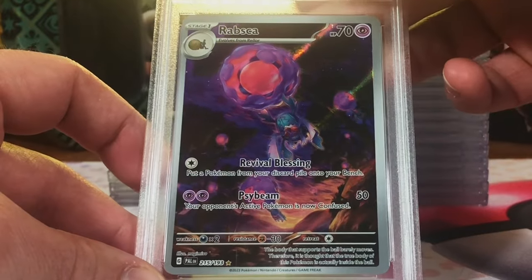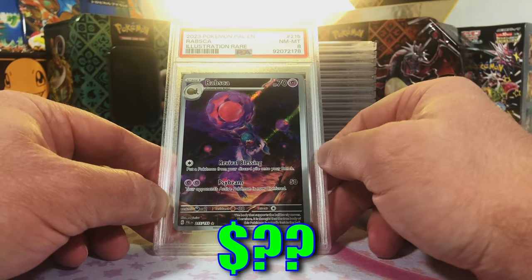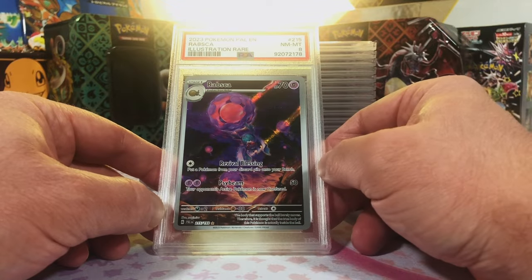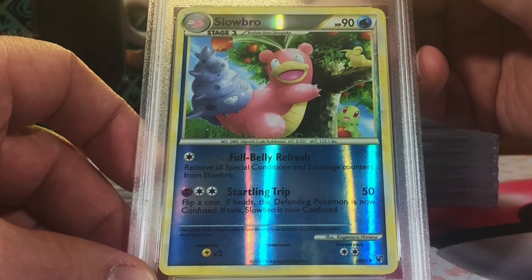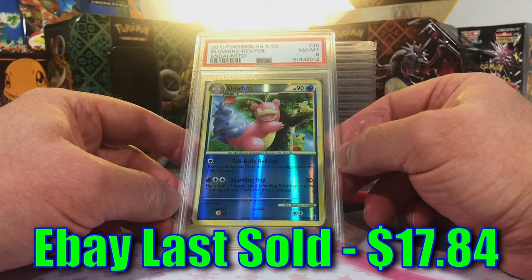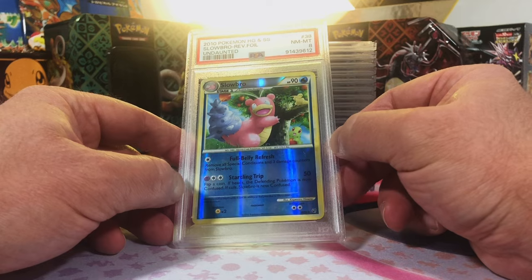Rabsca Illustration Rare, Paldea Evolved — I'm thinking an 8 on this one. Near Mint Mint 8. We have a trend with the Illustration Rares — they seem to be getting mostly 8s. Very nice. If it weren't for the Illustration Rares, Garlet and Violet would be a dud. Slowbro Reverse Holo from Undaunted — I'm guessing a 9. I really, really like this artwork — it's just kind of goofy and fun, like a Slowbro.